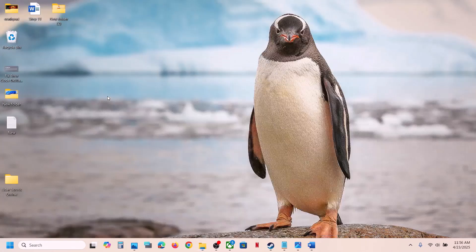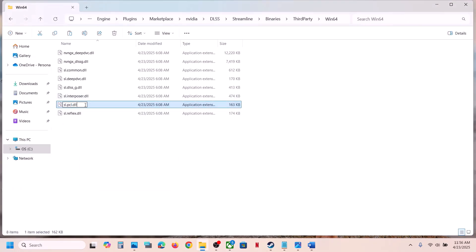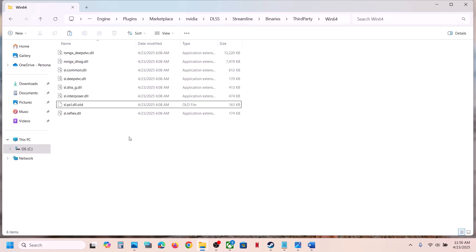First, create a backup by copying the file. Once you have a backup, you can rename it — for example, add .old at the end — or you can simply delete it. If you face any problem, you can put the original file back. Then launch the game and check. This has worked for many players.